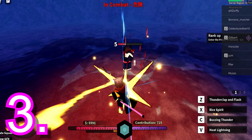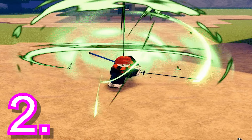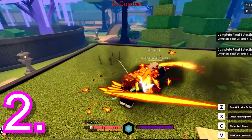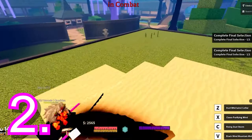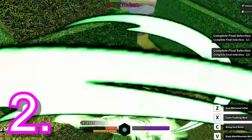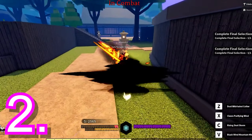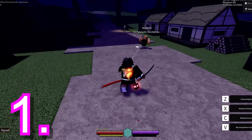For number 2, I'm going to give it to Wind. Wind is number 2 not just because of the AoE moves, but it's also good for teaming in PvE and killing mobs, just like Thunder. The AoE is decent, it has a good stun, and overall it's actually really positive right now. Get Wind if you haven't already.